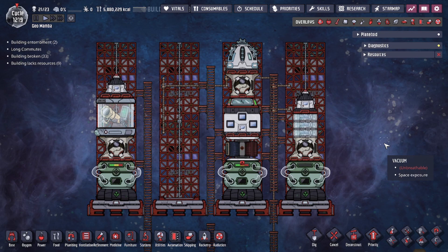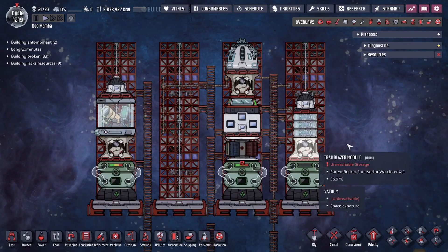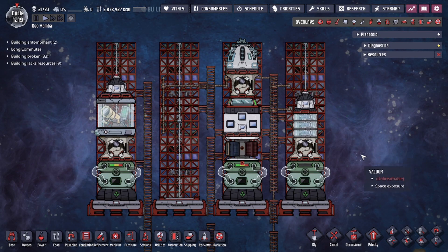Hey guys, it's Legit City here. Today in the game Oxygen Not Included, we're going to be talking about a design and concept that allows your duplicants to navigate the rockets in the star map without the use of a rocket pilot. That means today's video we're going to be going over the pilotless rocket concept and design.